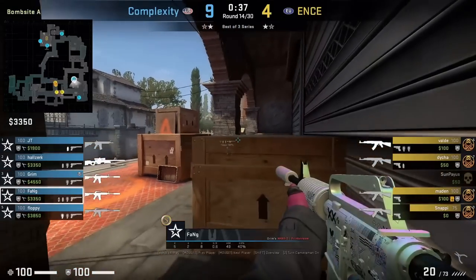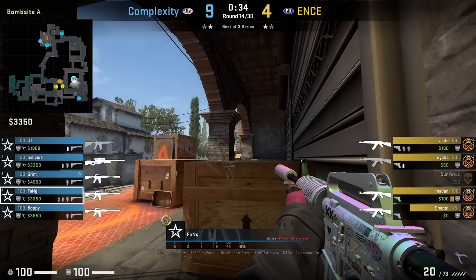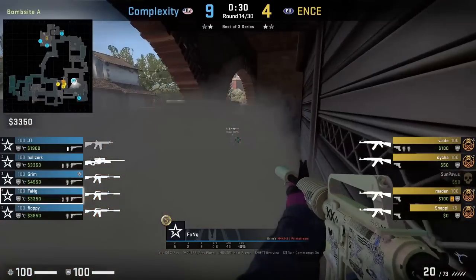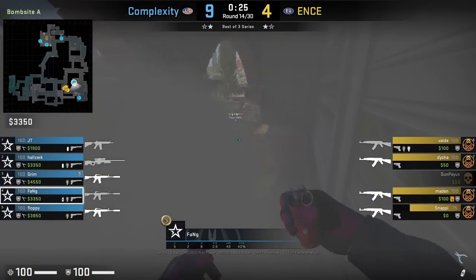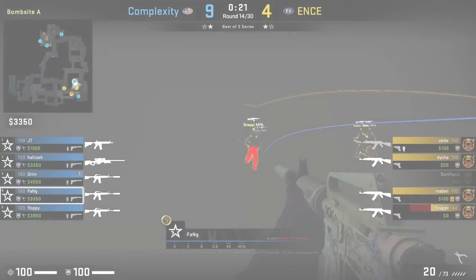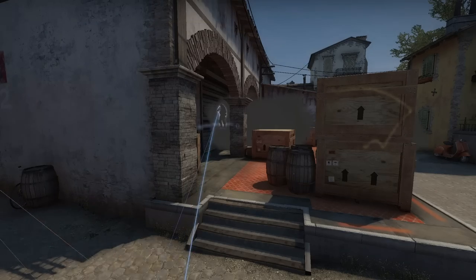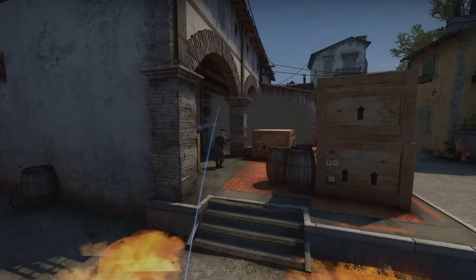If you're playing in the back corner of A site, you could throw this defensive smoke by aiming at this arrow here, walk forward and right-click throw, get on top of this box, and you have a nice one-way to spot towards short — which we see Fang do here, getting one frag off it. This smoke will make the T's so mad; make sure to use it.